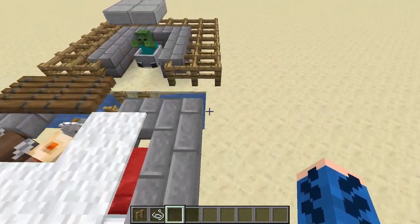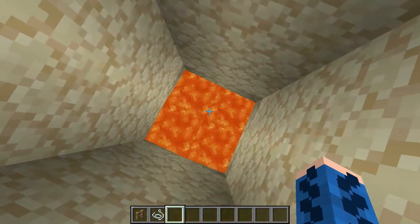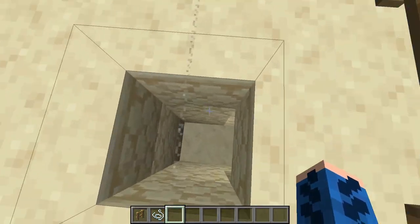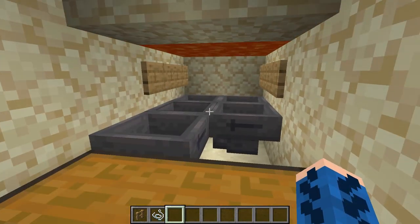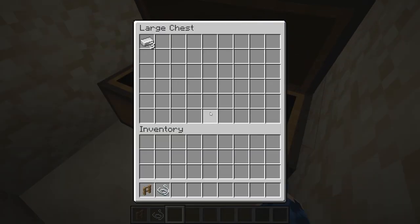Finally I can show you the killing mechanism. It's just a simple lava blade, about six blocks down from the fences to prevent them from burning. In here we have our chest with five hoppers and some signs to keep the lava up, and it works beautifully.